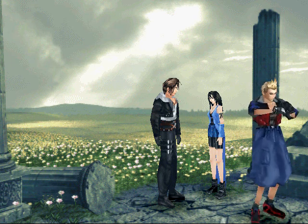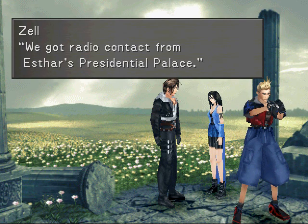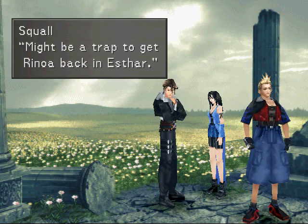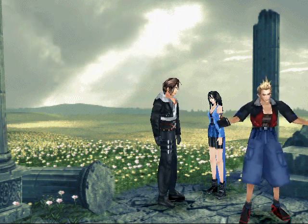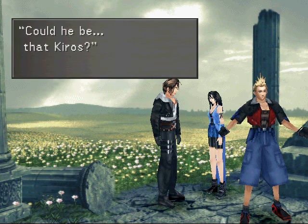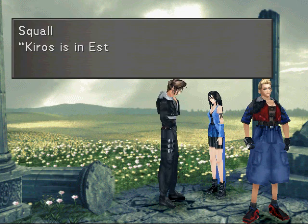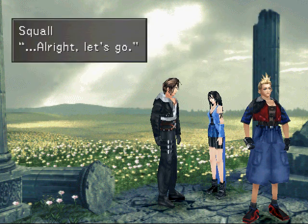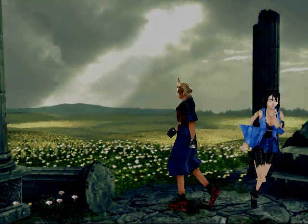Sorry to interrupt, but it's an emergency. We got a radio contact from Esthar Presidential Palace — they have a plan to defeat Ultimecia. They want to hire SeeD to execute it. Might be a trap to get Rinoa back into Esthar. The guy we spoke to, his name was Kiros. Could he be that Kiros? Kiros is in Esthar's Presidential Palace? He wants to hire us? Alright, let's go.